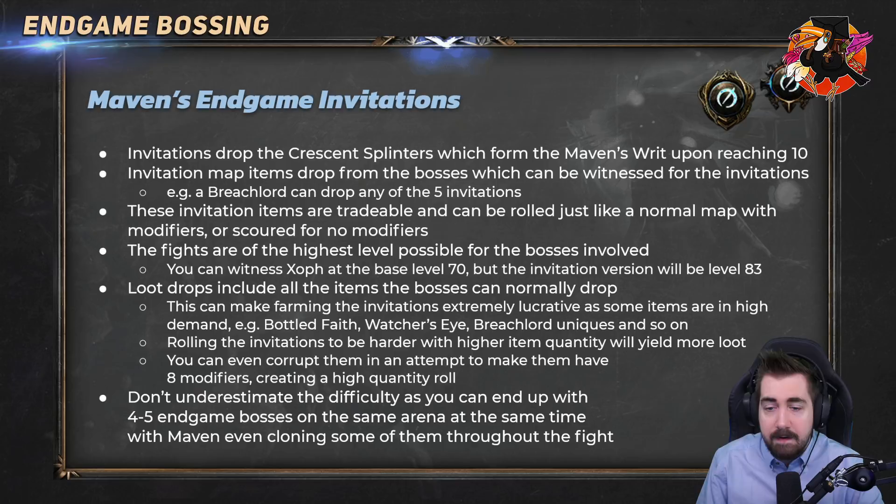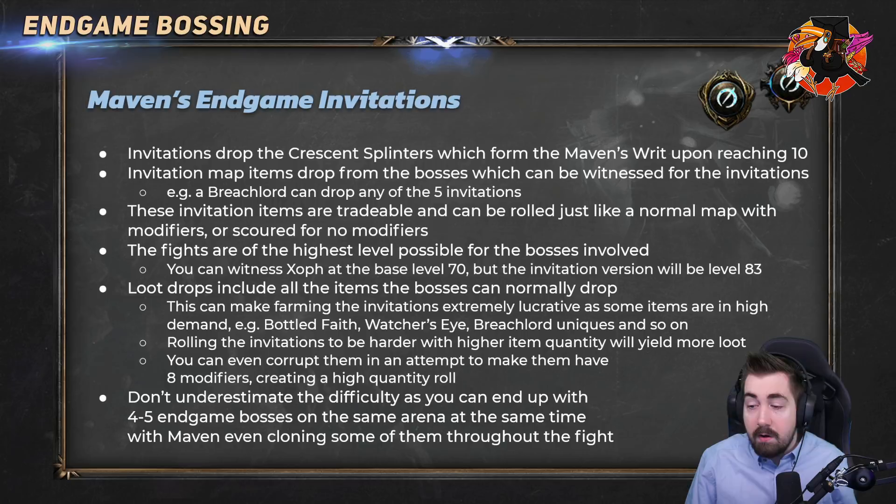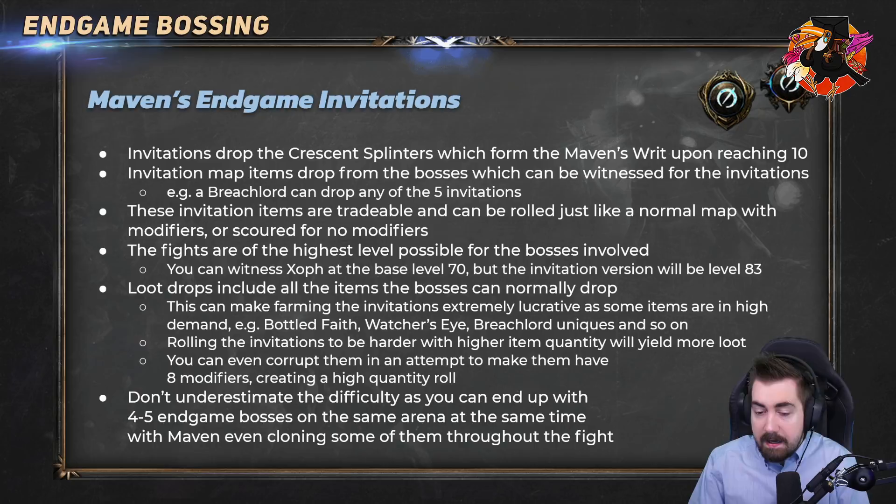The invitation map items drop from the bosses they're associated with — if you really need the Shaper Guardian invitation, killing a Shaper Guardian gives roughly a 10 to 20% chance to drop theirs. You can also drop them from random map bosses but at a much lower chance. These invitation items are tradable and can be rolled like a normal map, or scoured if you want an easy run. The fights are at the highest level possible for the bosses involved, so even if you witnessed the breach lords at level 70 you're fighting level 83 — basically Pure tier. If you roll the Feared at like 90% plus it will straight up drop a Maven's Writ; at 0% it drops around four to six splinters, but if you roll it really well it'll drop ten. It's very worth having a strong enough build to roll them high.